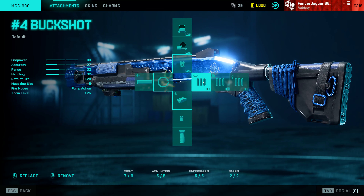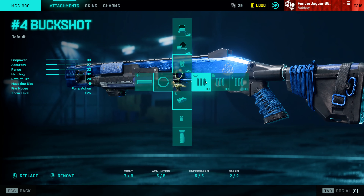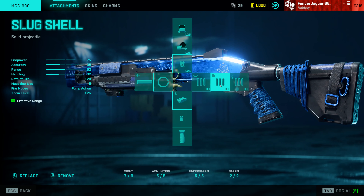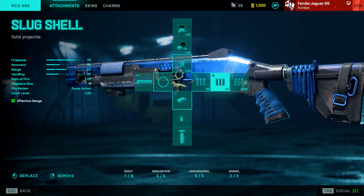I go with the factory barrel. Moving on to the next, I go with this laser sight for hip-fire accuracy. For ammo I go with the number 4 buckshot because that works the best for me, but you do you. For more range you can go with this slug shield.